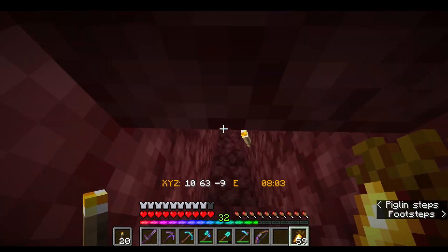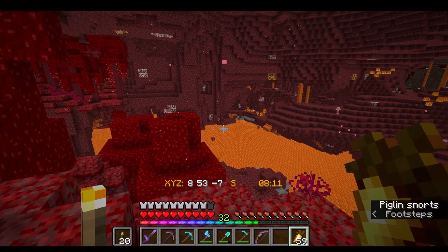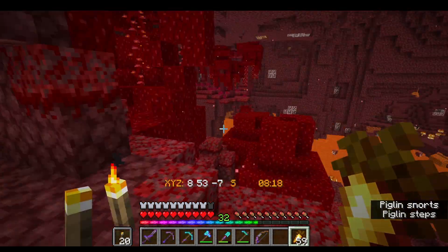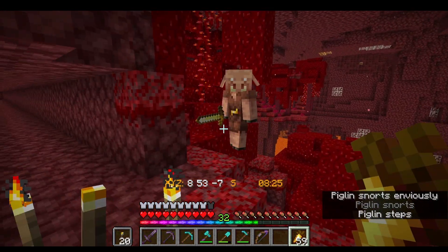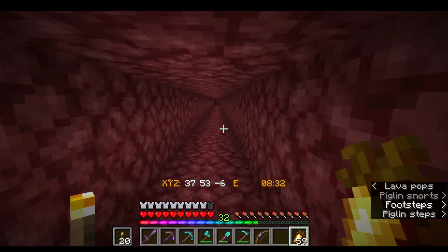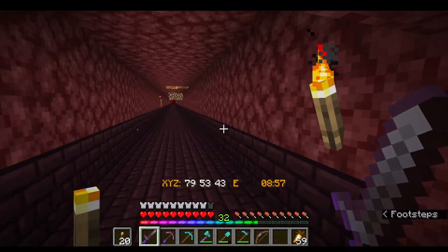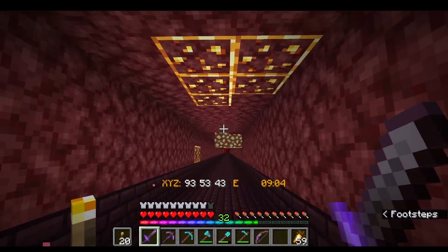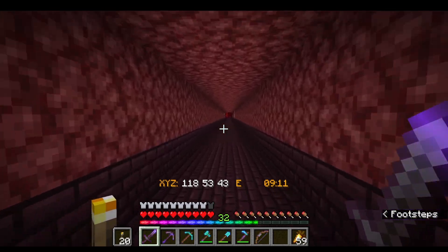I had already found another fortress — I wanted to wait to show it on camera. There's a bastion over there which I'm waiting until the next 1.32 update to explore, where they have the armor design features. And here we are at the fortress. It is very close, which is good. I have not explored this at all, so I do not know what's ahead.